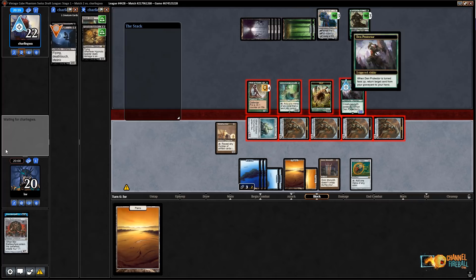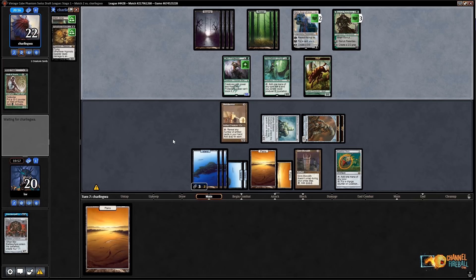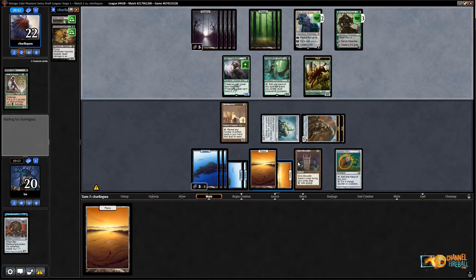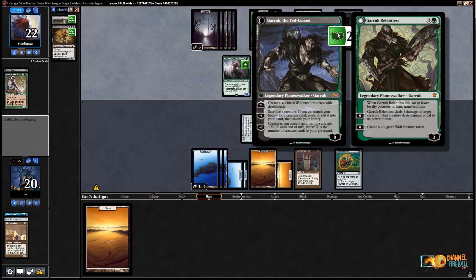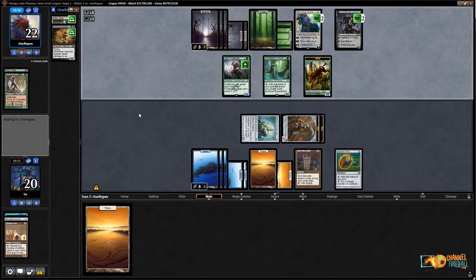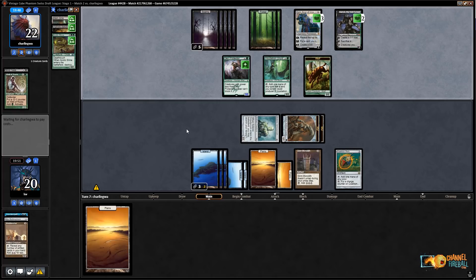They can keep Karn at one. They're going to lose Wall of Roots — okay, I can go for that. Den Protector flips, picks back up Vampire Nighthawk. I pass the turn with a lot of mana — five, six, seven, ten, eleven, twelve. They're going to flip Garruk. Minus one loyalty — sac a creature to go get another creature — presumably soon. I can pump the Incubation Druid but I don't really know. Kitesail Freebooter — I don't have anything in hand I really care about getting Acidic Slimed on to be honest.